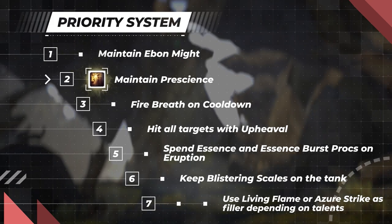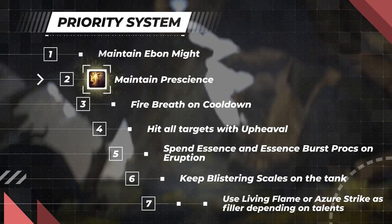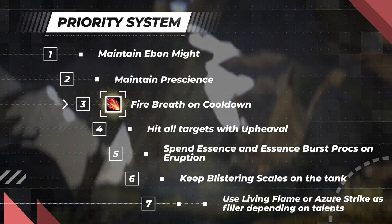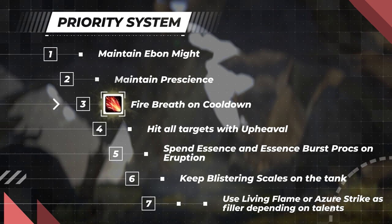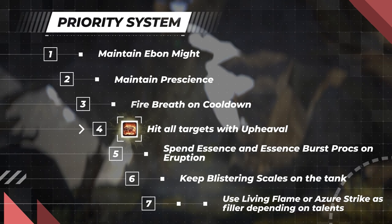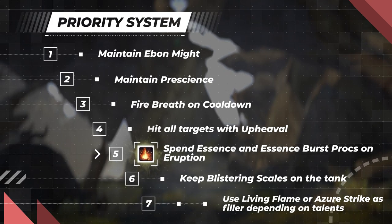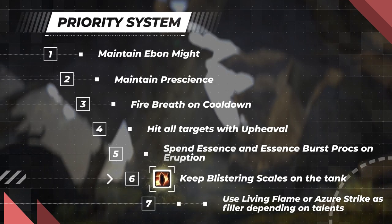Use Prescience frequently — with its low cooldown, it should be used often and prioritized after Ebon Might. In an M+ scenario, set up macros to guarantee Prescience is always applied to your designated target. Use Fire Breath at rank 1 empowerment, only as long as it will be available for your next Breath of Eons window, and ensure the target will live long enough for the DoT effect to expire. Use Upheaval to hit all mobs, ideally at rank 1 empowerment, while ensuring it will also be available during your next Breath of Eons window. Prioritize spending your essence or essence burst procs on Eruption, and keep Blistering Scales active on the tank, refreshing it after the final stack has been consumed.